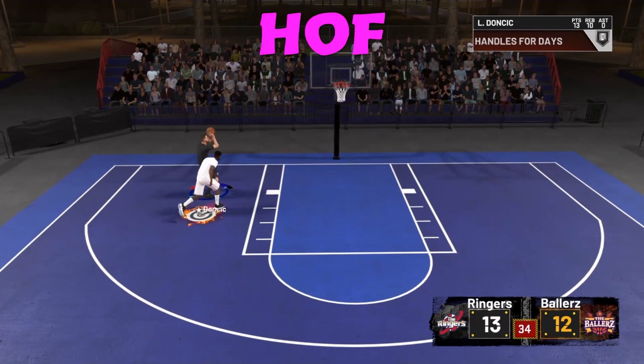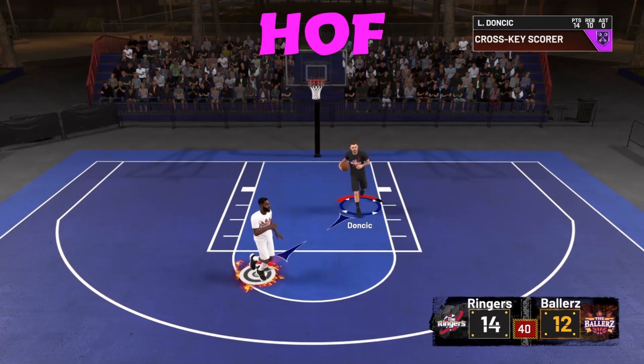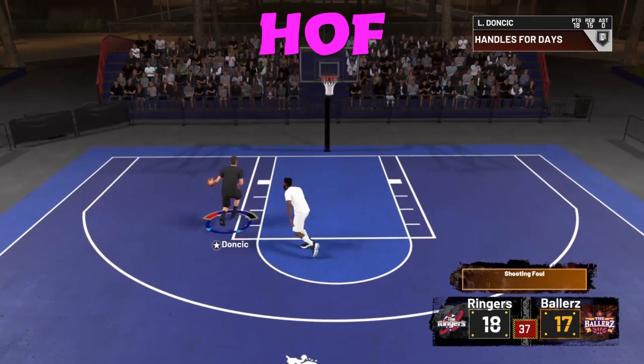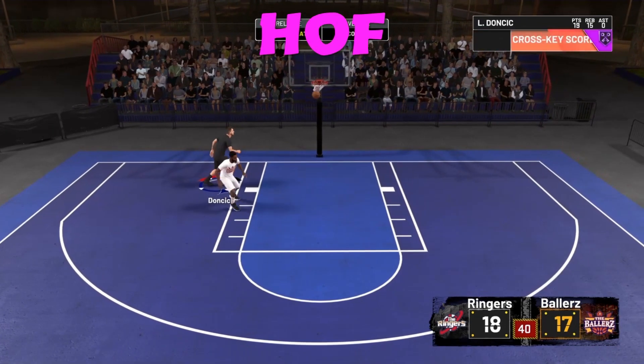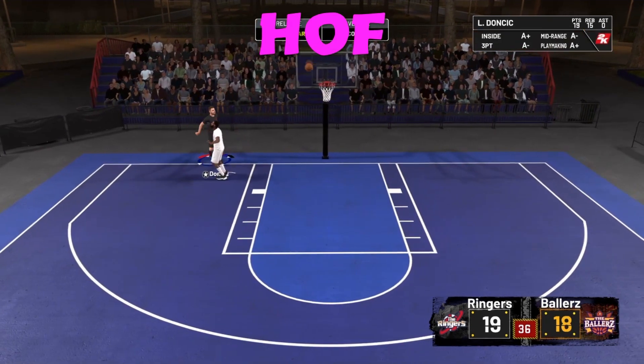Quick recap: No badge — hitting open ones, any contest not really. Bronze — hitting slightly more contested. Silver — hitting slightly more lightly contested. Gold — hitting more contested shots. Hall of Fame — I was goddamn going off out there.